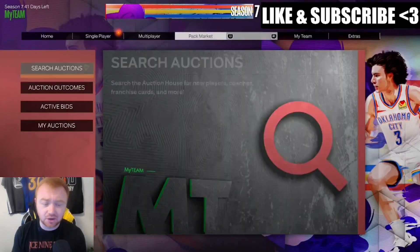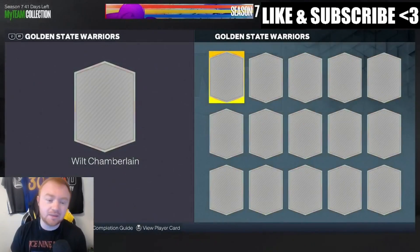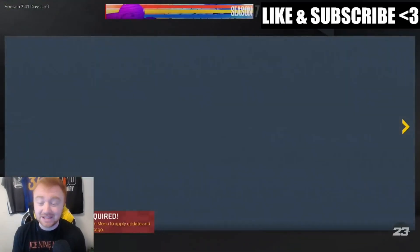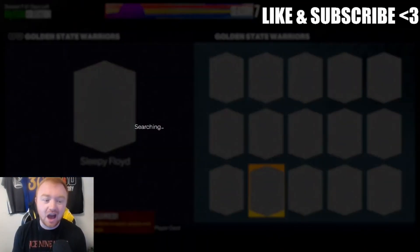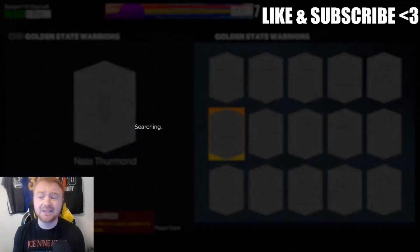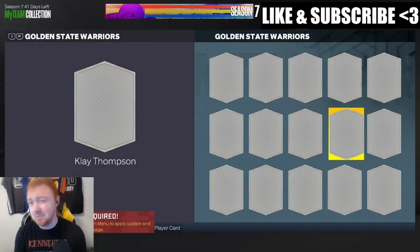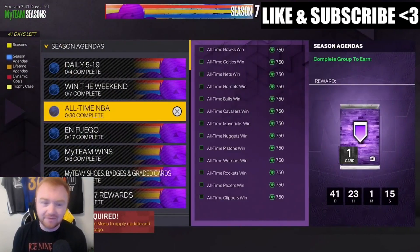Go to your collection and down to the All-Time NBA section. For example, using the Warriors — Wilt, Steph, KD, Rick Barry, Molen — and at the bottom you have Andre Iguodala. These cards are going to be a little expensive to start. I'd recommend holding off on buying these cards for now; you don't need to rush getting five players per team. It's probably going to cost 20–30k per team right now, so wait for the prices to drop before doing the all-time NBA stuff.